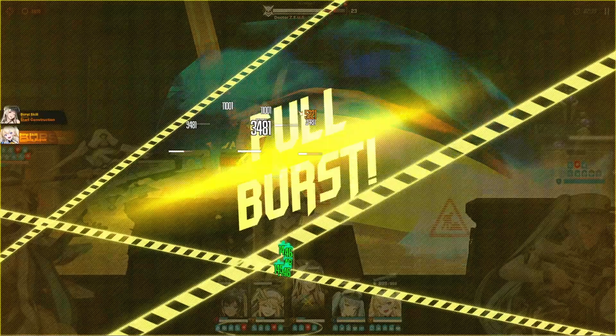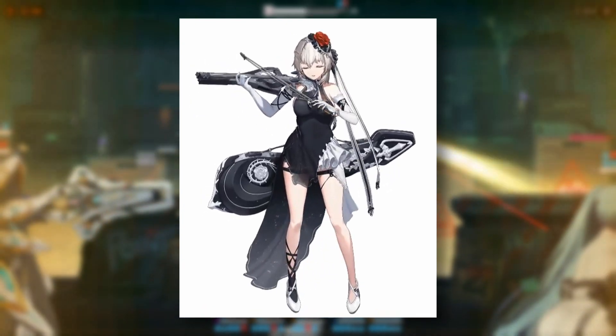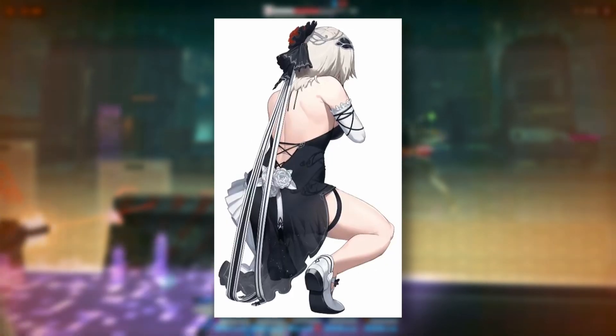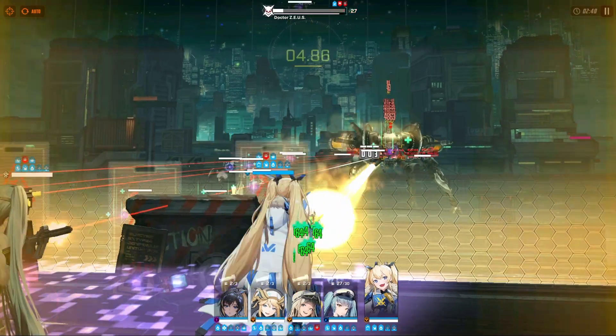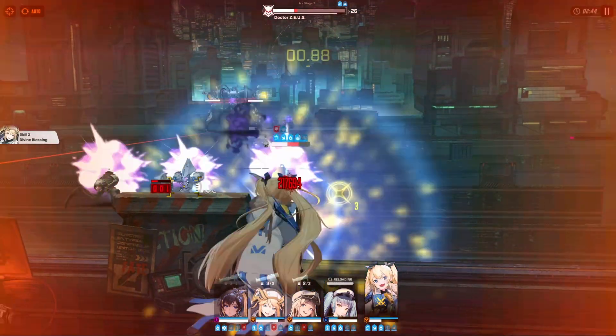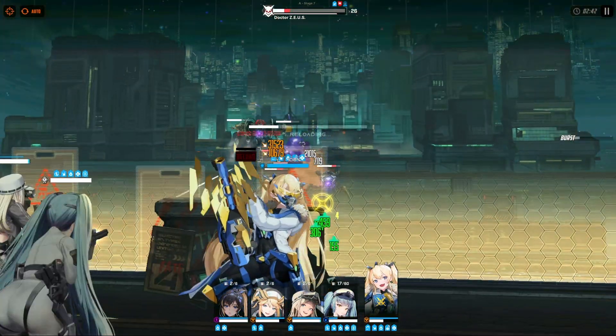Next up, we have another skin, this time for Julia. This one is obtainable from the cash shop along with the other skins we recently got for Polly, Maiden, and Brid. I really think all the skins we have look good so far. You don't necessarily have to buy the skins, but it's just something nice to have especially for the characters that you really like.